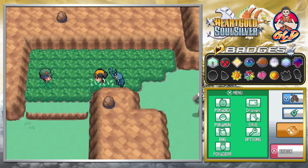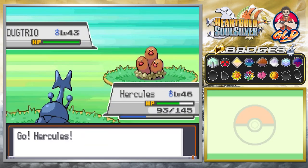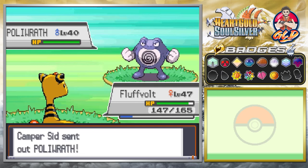Let's go right ahead and talk to this person — doesn't like littering. Let's go with a Brick Break right here, that does it for the win, and Cinder grows to level 52. Let's switch out to Flood Vault, and Poliwrath is looking pretty meaty — and bam.